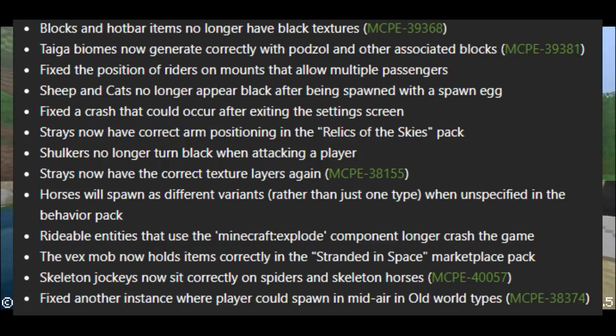Writeable entities that use the Minecraft explode component no longer crash the game. The Vex mob now holds items correctly in the Strand Space marketplace pack. Skeleton jockeys now sit correctly on spiders and skeleton horses. Fixed another instance where a player could spawn in mid-air in the old world type.